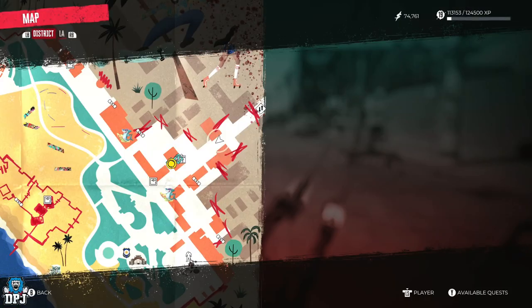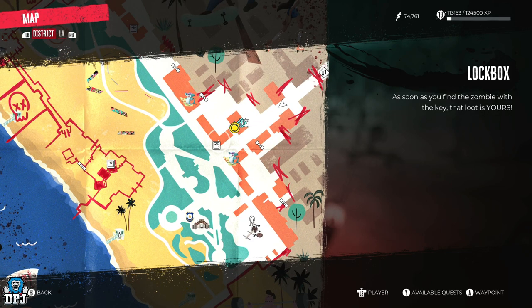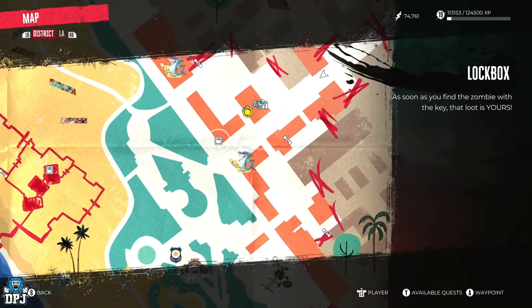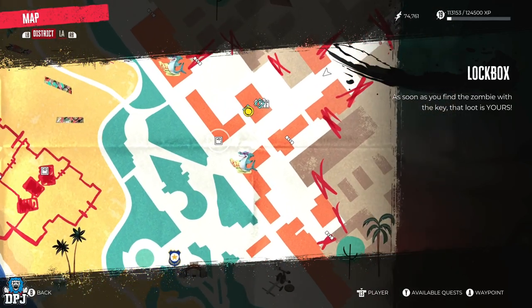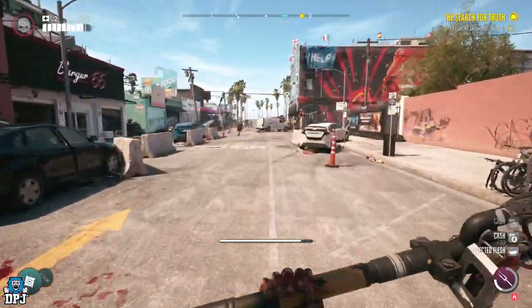Pick up that loot and you'll get a key. Then what you want to do is come down to this container — you can see it right here on the map — which will reward you with the weapon.